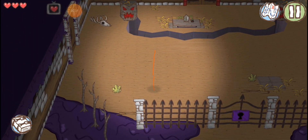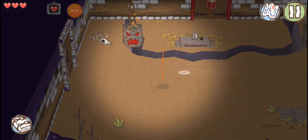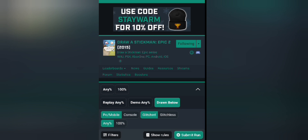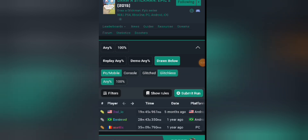Hello everybody. So today I'm gonna show you some tips and tricks that I use for Drawn Below speedrunning. And if you don't know who I am and just think I'm another Ordinary Days 2 YouTuber — on speedrun.com for Draw Stickman Epic 2, yes, there's a speedrun for it — I've beaten Drawn Below in less than five minutes. I also hold all the Drawn Below world records.